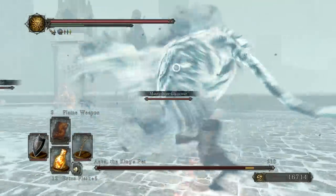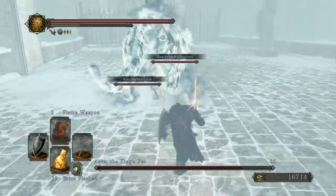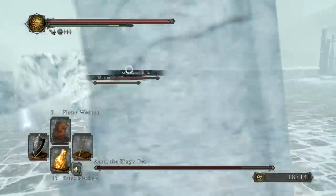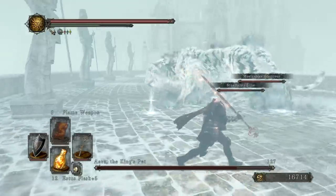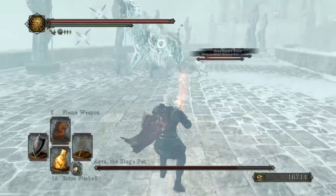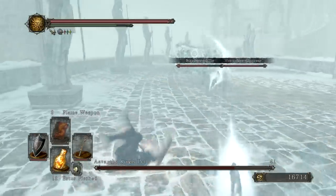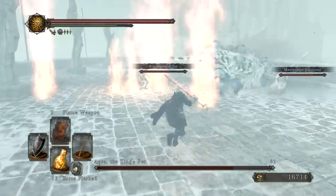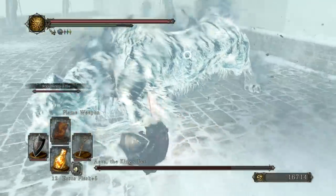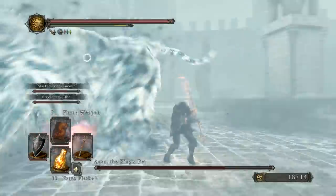Abba is not a particularly difficult boss, especially once you know the moveset. The key is you typically want to roll into the attacks — though that is not true for either of the two AoE attacks Abba can use. With the homing soul masses, just run to the left or the right, whichever way you prefer, and stick to it. Typically you won't even have to roll as long as you start strafing while the projectiles are starting to come at you.